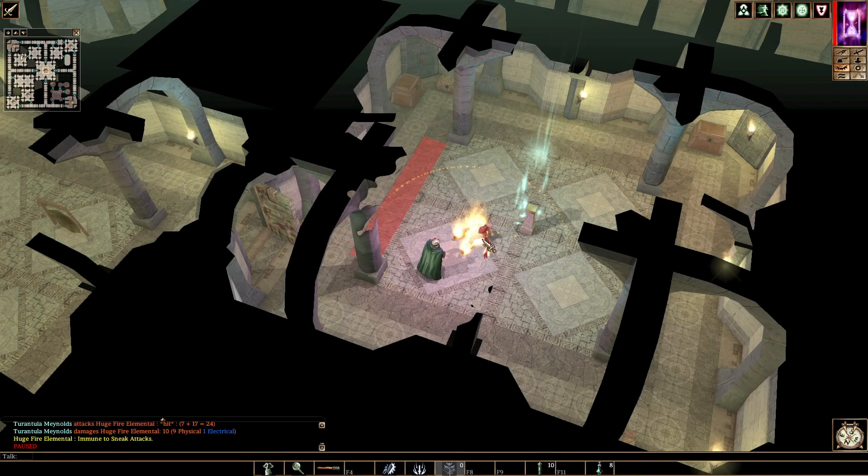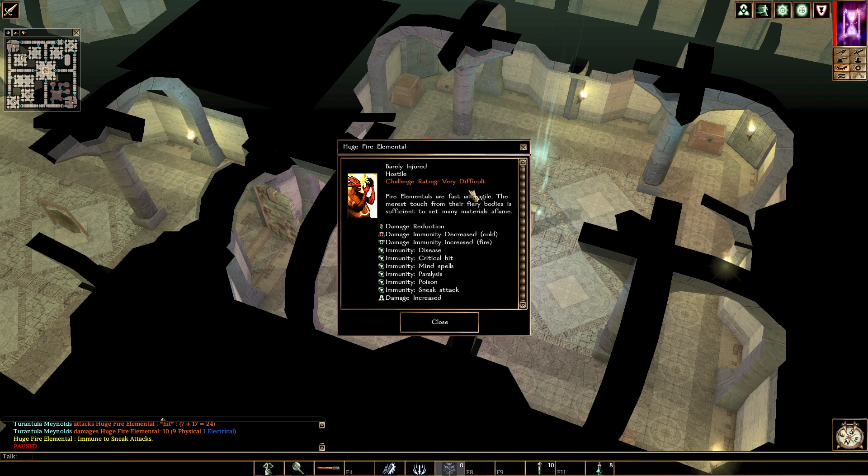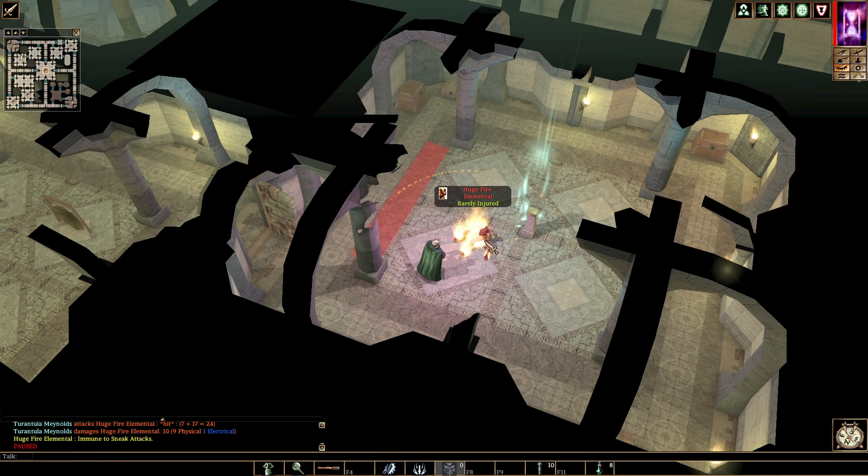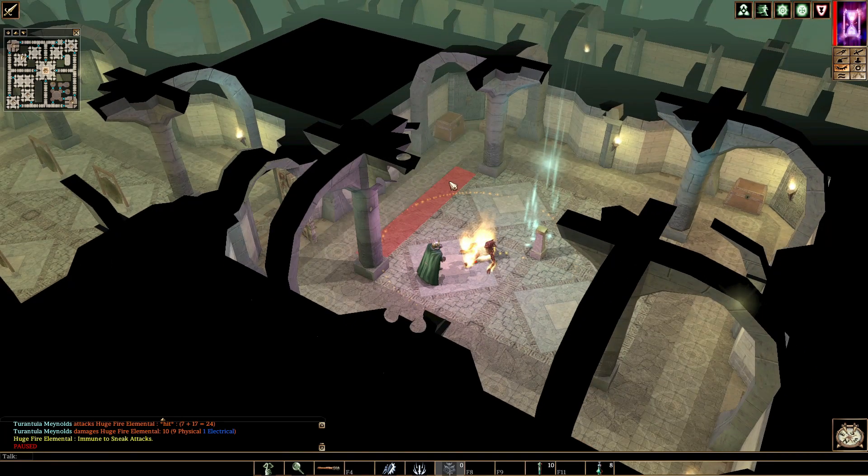I've already started this fight because at first I didn't know this guy was any different until I noticed the large circle around him. He is a huge fire elemental, but there were a bunch of huge fire elementals just wandering around the place. They were considered easy, but this guy is considered very difficult, so he must be like the boss huge fire elemental. Once I realized that, I did rage, and then I was able to knock him down once, but you are still coming into this fight kind of in media res.